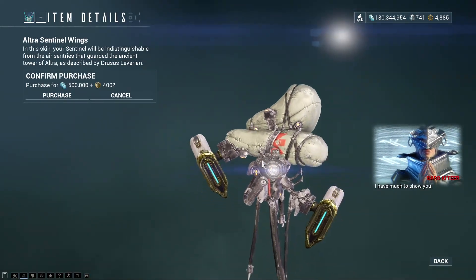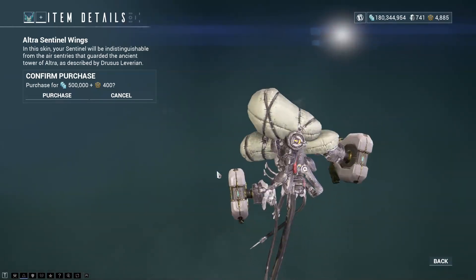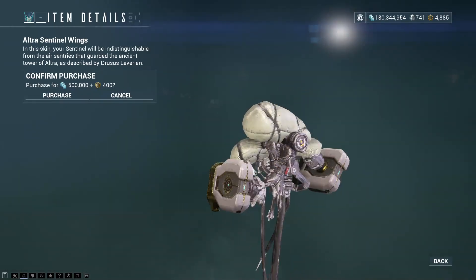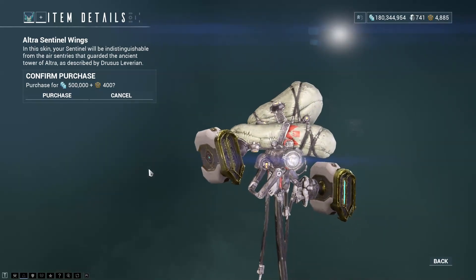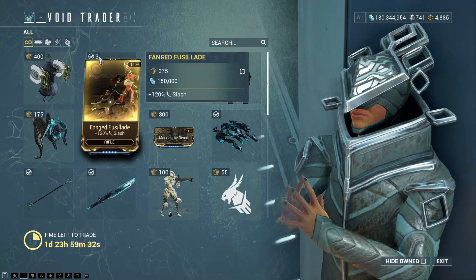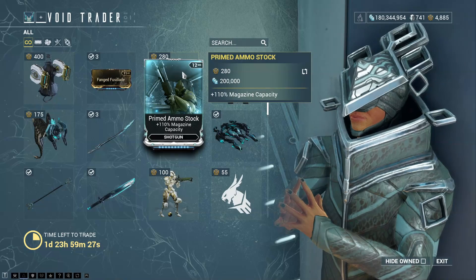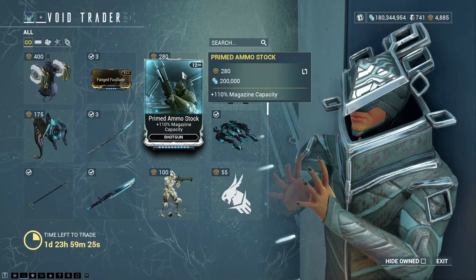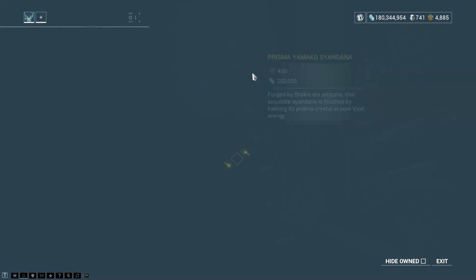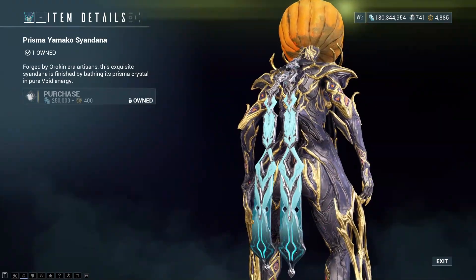There are the Ultra Sentinel Wings. I'm trying to imagine them in different colours, but let's just move on. Fanged Fusilard — 120% slash for rifle. Primed Ammo Stock, that's magazine capacity for shotgun by 110%.